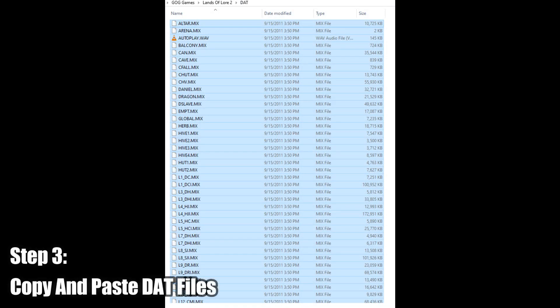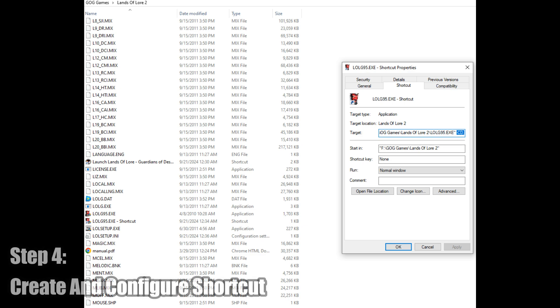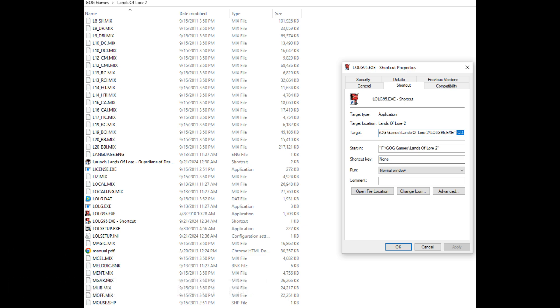Once that's done, the next step is to go into the game's directory, then into the DAT folder, and copy all the files there and paste them back into the game's directory itself. After that, the next step is to create a shortcut of lolg95.exe and configure that particular shortcut as shown here.